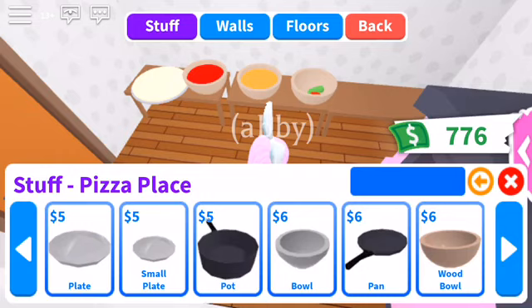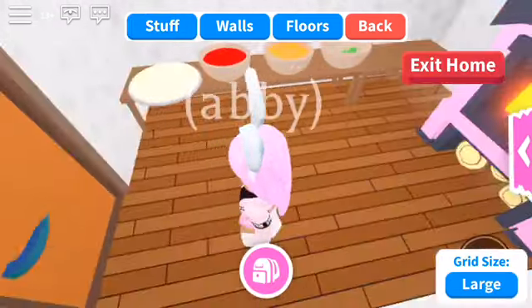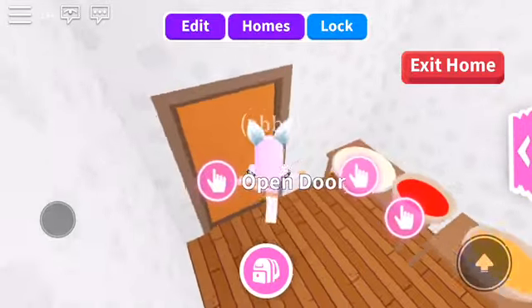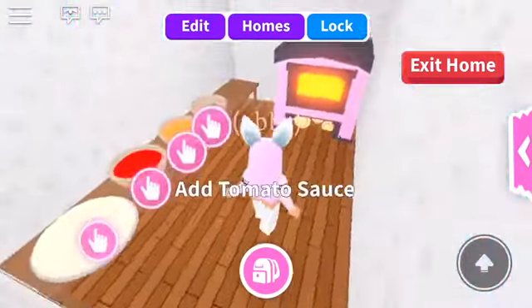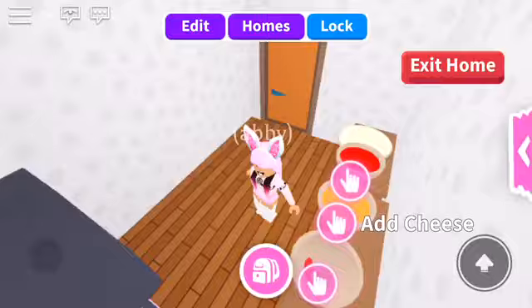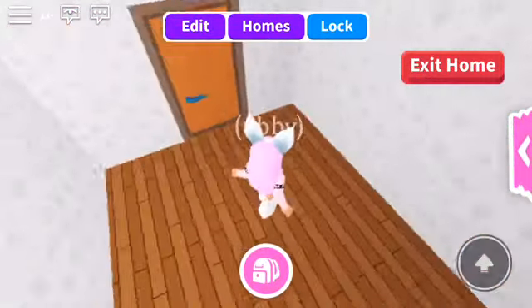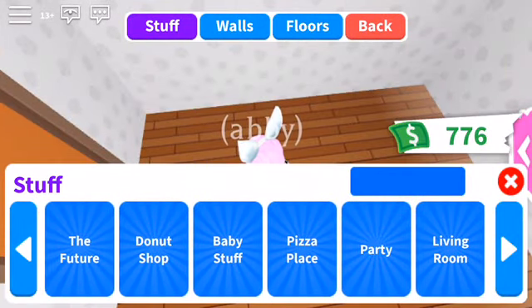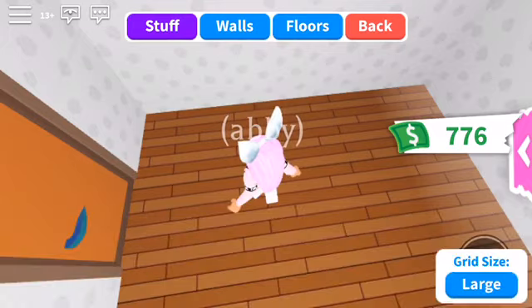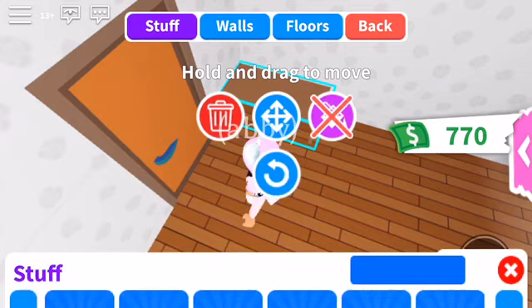Okay, so since we're done with the pizza stuff, let's go make the donut place. So for the donut we need — living room, tables — the same as the other one, because we need everything for the donut here.